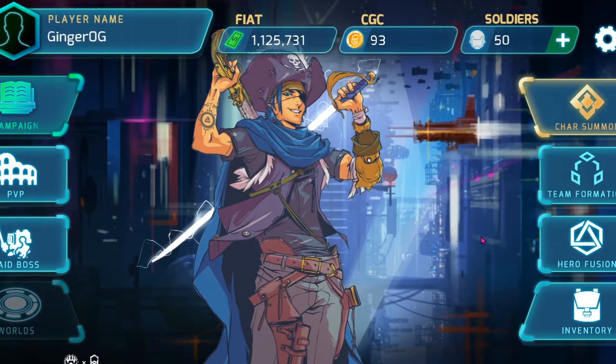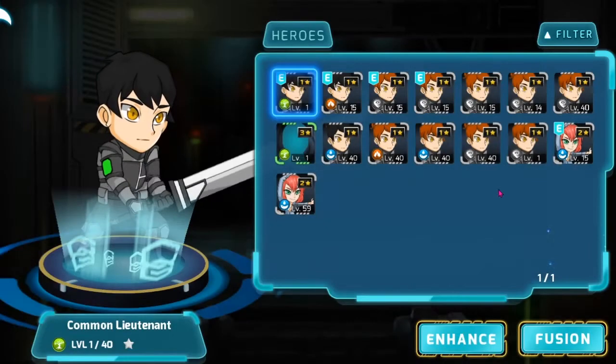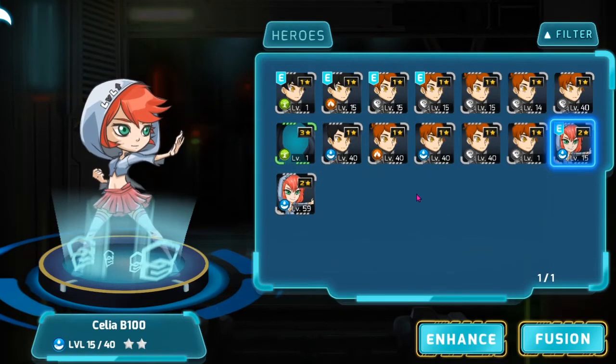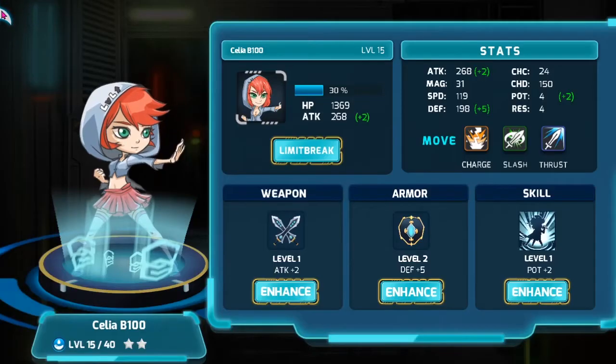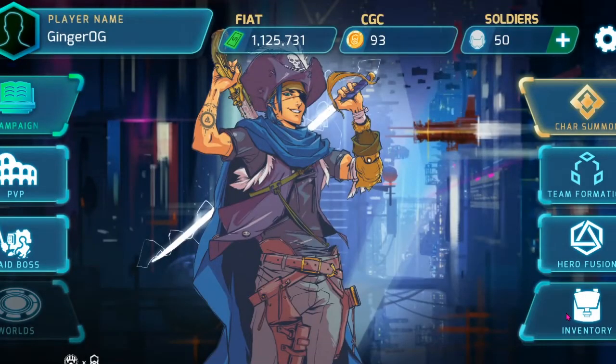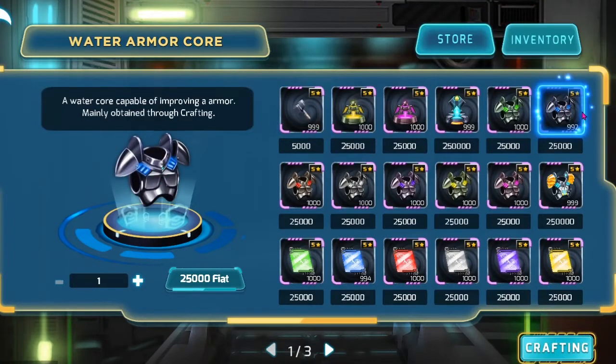Before jumping into the campaign, I want to show you how to enhance a character. Today I want to enhance Celia B100. Let's say I want to enhance her armor — click on Enhance. You can see I need two water armor cores and 5,000 fiat. Let me show you where that's at. Go to inventory — you can see it right here: 25,000 fiat each, so I'll need two. Purchase two.